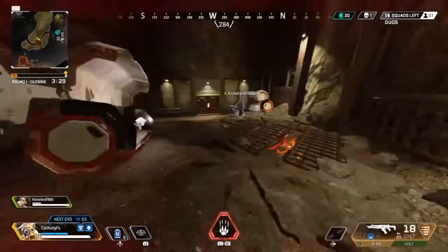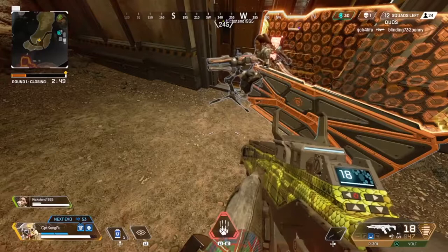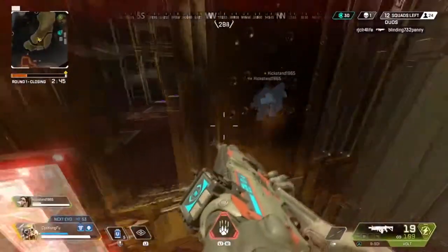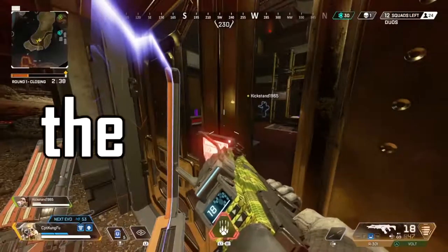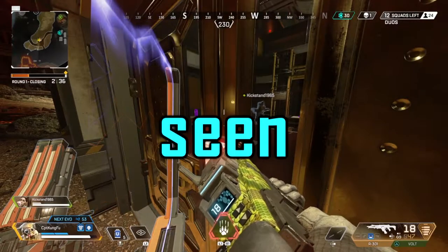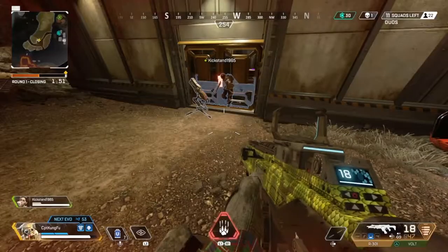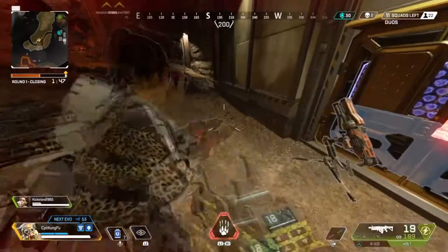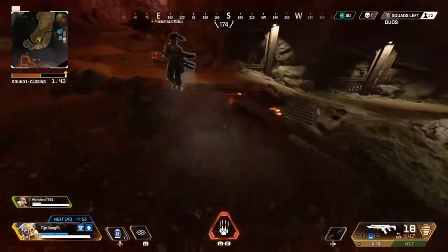All right, let's do the vault glitch, boys. Let's get all the loot! Oh, let's go! Oh my god, you're in the vault, dude. No way. This is the trashest loot I've ever seen — there's nothing good here. Bro, you just came out so easily. No way, that's easy.